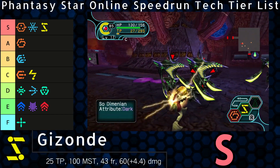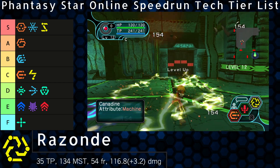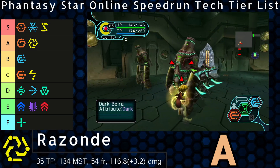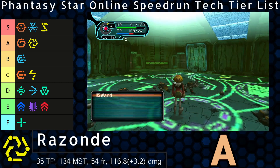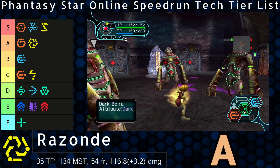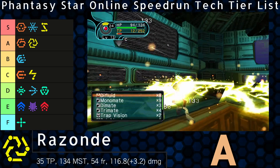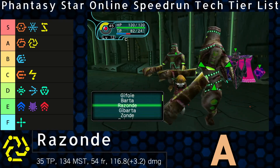As Gizonde's power stops clearing things quickly, Razonde steps up to cover its element against bulky late-game foes. The availability isn't great, and Gizonde can fill in better for it than vice versa — this lands Razonde in A tier. Only Fonewm can really utilize Razonde to its full potential with its unique 30% damage boost, but it does get several advantages. Gilchics and Dubchics get one-shot. Lots of time is saved in Vol Opt 1 by attacking the core directly, and Falz 1 becomes risk-free even with low HP. Dark Bringers can be three-shot with enough extra MST. Razonde's raw power is unmatched by any tech that can be bought, but it's not nearly as flexible as Gizonde, reaching shorter and casting slower. It is still king when Razonde damage is desired, but these opportunities are relatively niche.